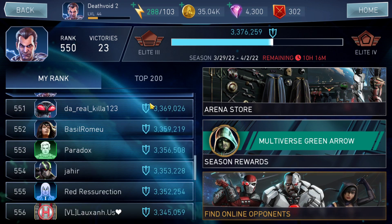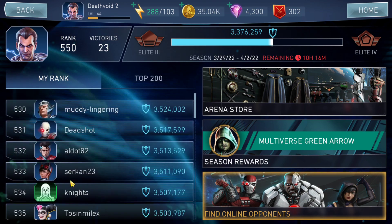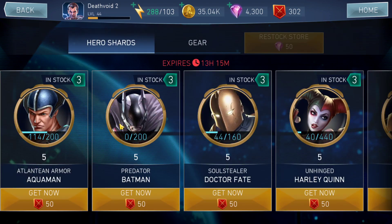Looking at the arena, I'm on Elite 3 with 10 hours left. There's a lot of grinding to do, but I'm hoping to get myself to Elite 4 this time. I really want those 360 shards for Multiverse Green Arrow — he's a good character usable in both Champions Arena and regular arena, so I'm looking forward to unlocking him at four stars directly.